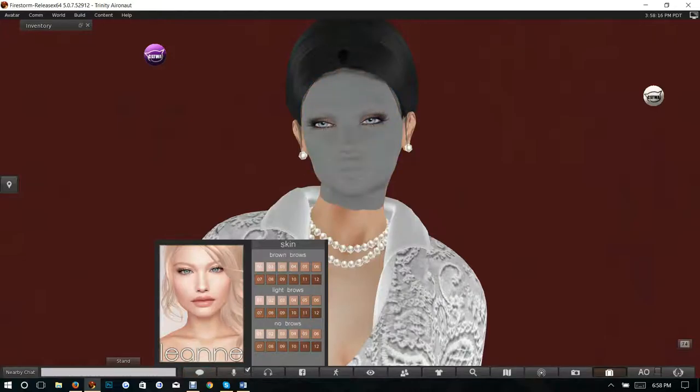Okay, you can see that's about a mid-range — this would be a lighter skin. It seems the darker the skin... okay, that would be the brown brows and this would be the pale brows. Would you look how nice this skin looks on this avatar — wow, beautiful! I like the nose on this. I may have a new skin.